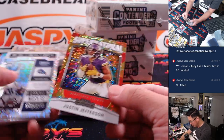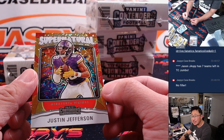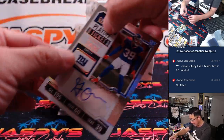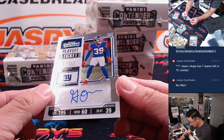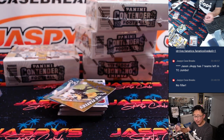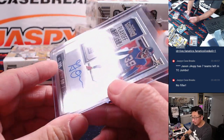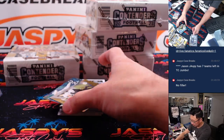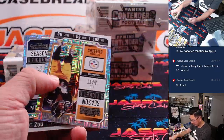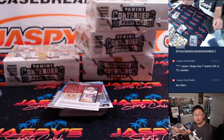There's Justin Jefferson — Supernatural. Gold? Not numbered, but just a different parallel. That's pretty cool. And we've got a Gavarius Owens, 008 out of 149 — autograph going to Adam. Winning ticket — Jared Goff. And there's Davis Allen, tight end for the Rams — that's going to be for Jessen and the Rams.